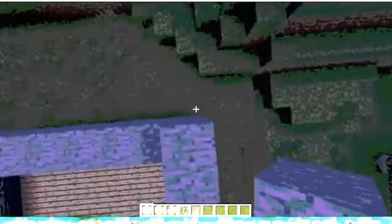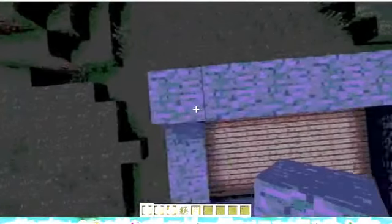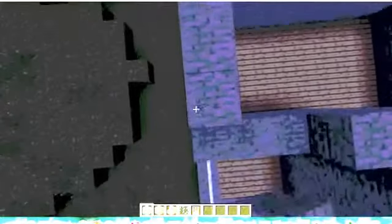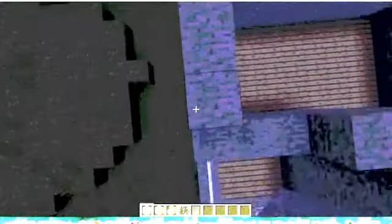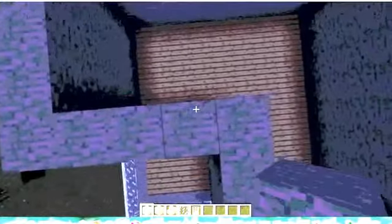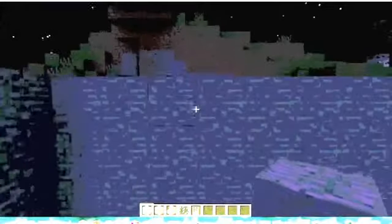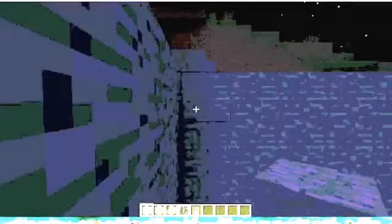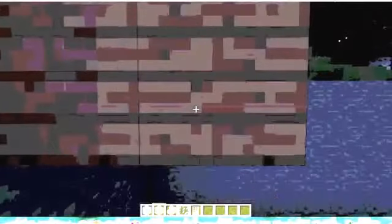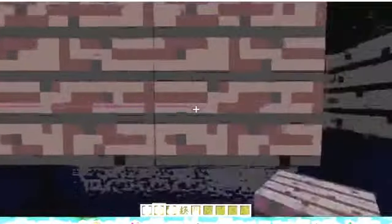That section is done. Then you're going to build across here and finish it off with the last blocks. Once that's done, fly up here and take your oak planks and just fill them in to make the second floor.